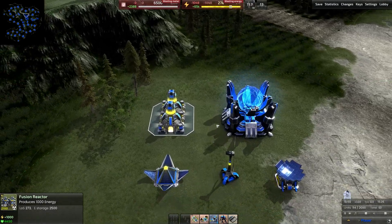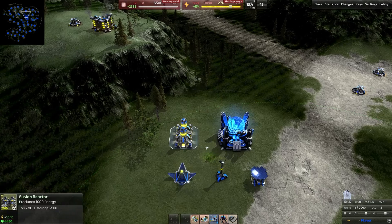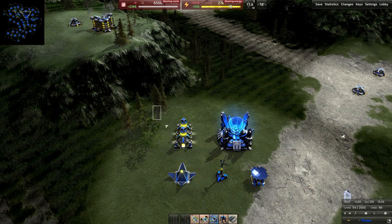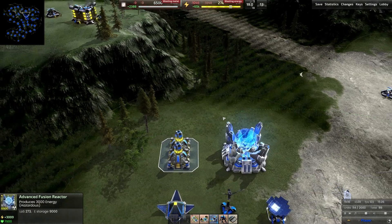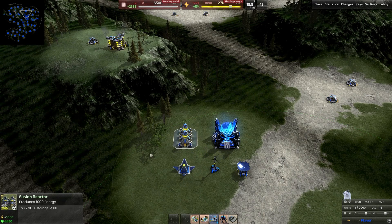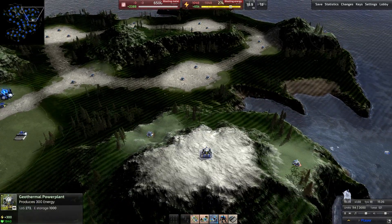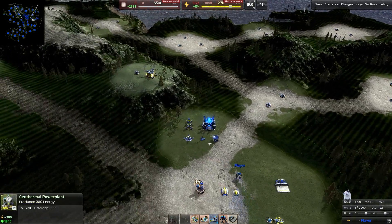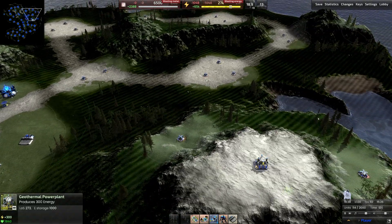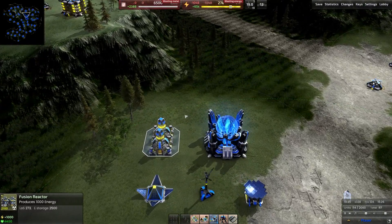First and foremost, you have the fusion reactor. Both teams have this — there are mirrors across all factions. The fusion reactor produces 1,000 energy for the cost of 4,300 metal, a little bit cheaper for Cortex but around the same ballpark. For what you get, it is the first step into a proper late-game economy. It's much more efficient than any T1 structures, including the geothermal. The fusion reactor is a very good way to get an early energy lead.